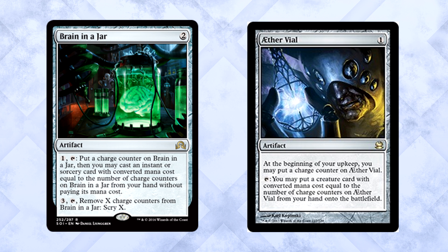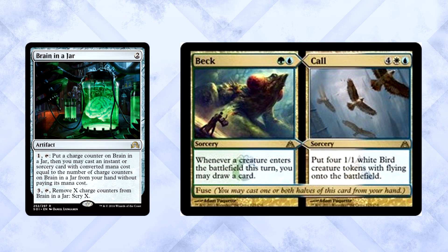The jar is a spell version of Aether Vial — it's awesome. Getting to cast your sorcery spells at instant speed? Yes, please. It's amazing, especially as a control card. Another cool interaction: using split fuse cards. Since you don't have to pay the mana cost of the card you cast, you can actually play split cards with fuse and cast both sides. It's so much value. Big fan of this card already.